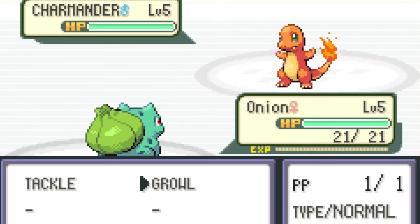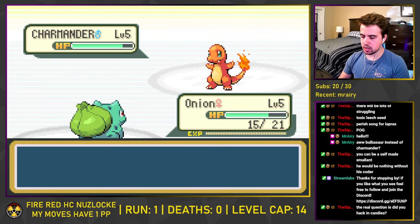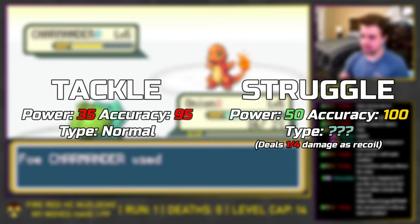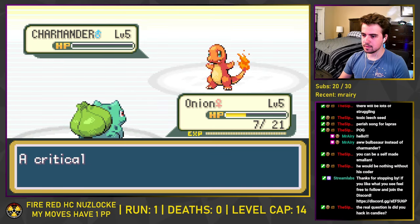Onion only has Tackle and Growl, which aren't enough to win after one use, but we can turn the tides. After running out of PP, we are forced to use Struggle for the first time. Struggle is a 50 base power physical move that does a little bit of recoil damage, but this is already stronger than our 35 base power Tackle. So for this fight, we actually get a slight damage boost and defeat Kevin without any PP remaining.